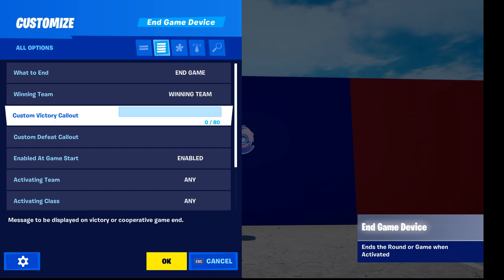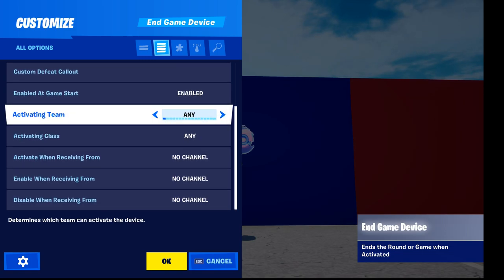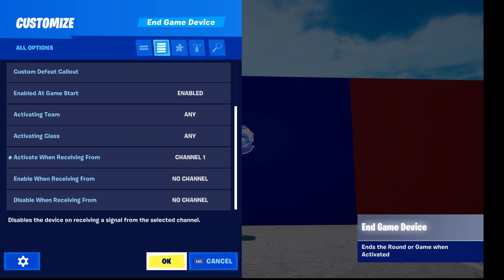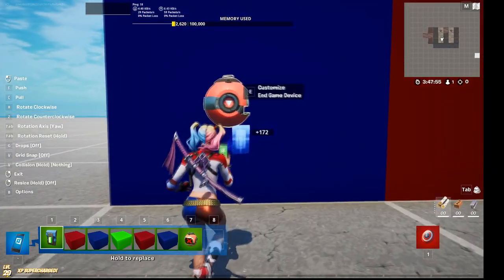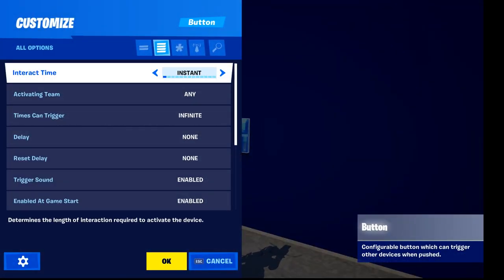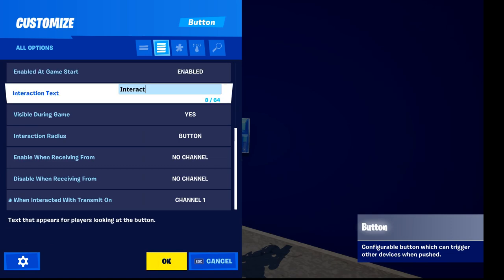Now we can change, for example, if you only want to end the game or the round — but I'll get to that in a bit. Let's start with the blue ending. I'm going to say 'you got the blue ending,' and then in the channels I'm going to say activate when receiving from channel one, or whatever free first channel you have. Now obviously we need something to transmit on this channel, so for this example I'm just going to take a button and place it right at your block. The only thing I'm really going to change is the channel and then just trigger end the game.